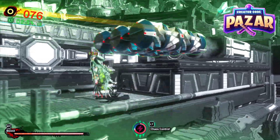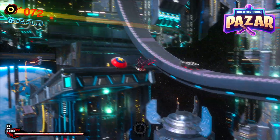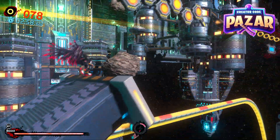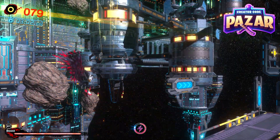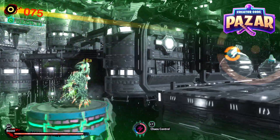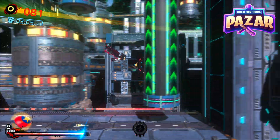We're going to activate Chaos Control. We have to jump over these walls and onto these buttons. And keep destroying the robots again. Chaos Control. Run up and just keep going.